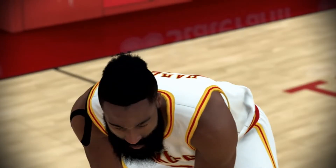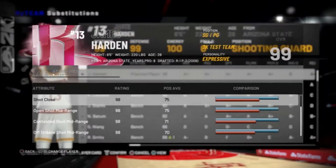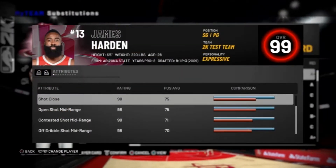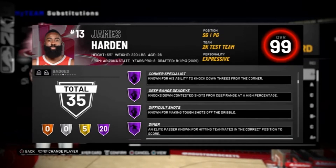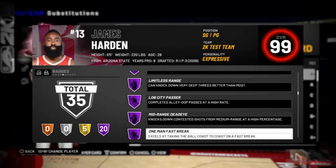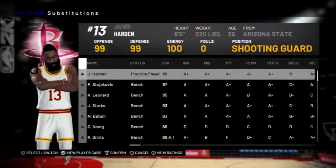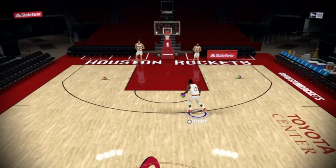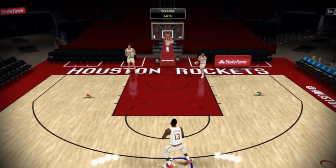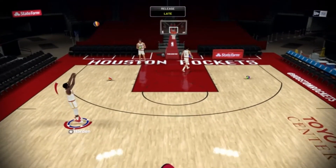Galaxy Opal James Harden — alright guys, look at this card. He's got 20 Hall of Fames, mama mia! He's going to be 6.5 to acquire in this video. You can see his animations — the Galaxy Opal animations. He does not have the 2K18 release, which was cheese.